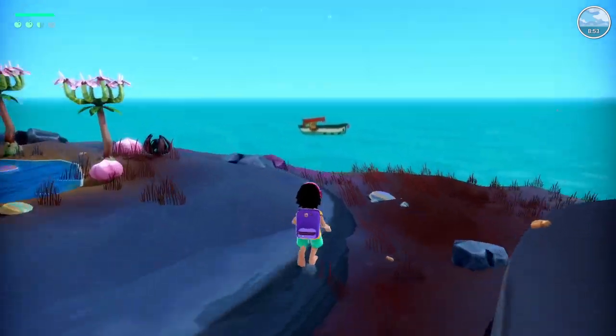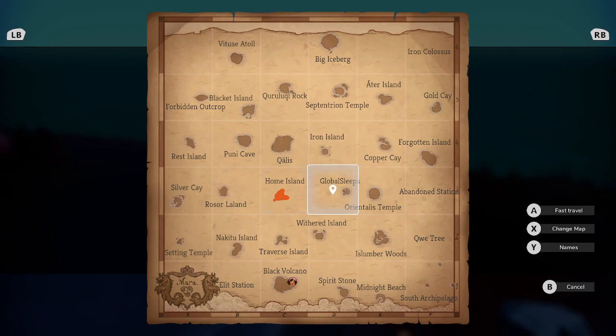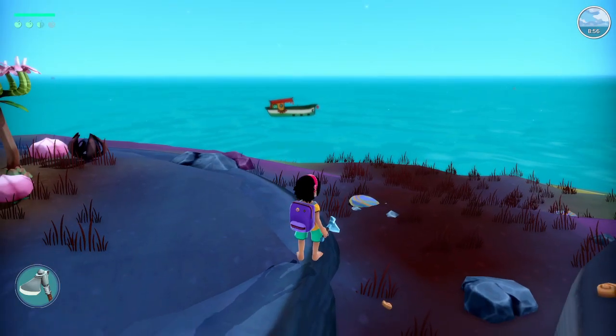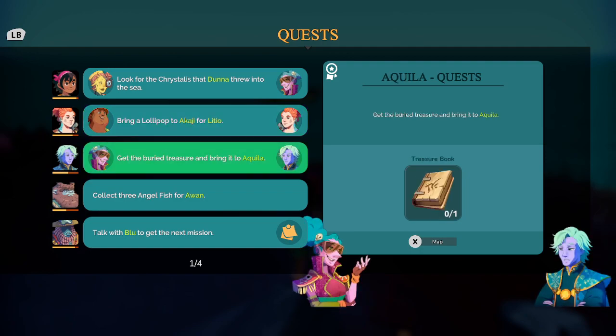Let's get on our boat. Where were we heading? We need to look for the crystals that Duna threw into the sea — she threw them on Global Sleeves. We also need to bring a lollipop to Akaji for Latio, so we'll have to head back to Koalas. And get the berry treasure and bring it to Akila.